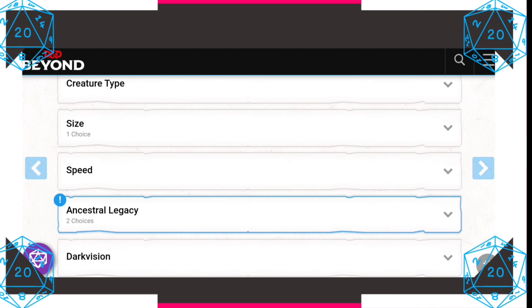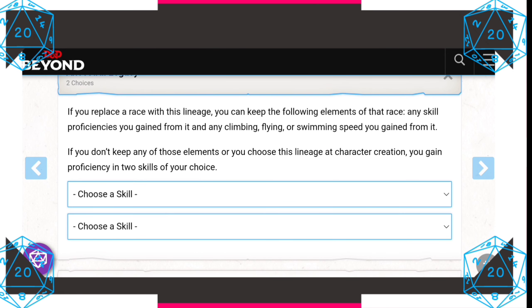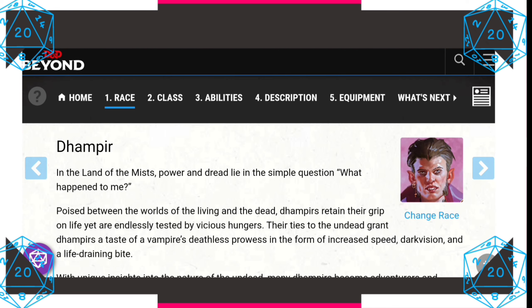As for our ancestral legacy, if you have skills or innate swimming or flying speeds — let's say you're an owlin or a triton — you could keep those racial features. This can also include skills such as goliaths getting Athletics or half-orcs getting Intimidation. But spells that tieflings get, or resistances, don't carry over; instead you get your dampir abilities.